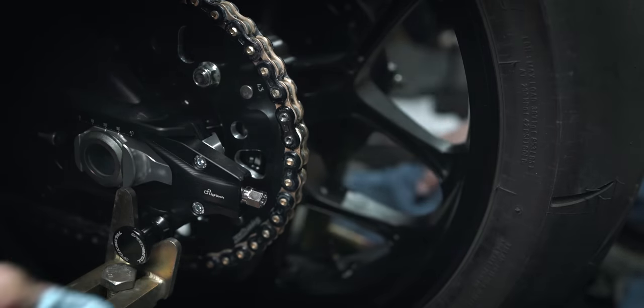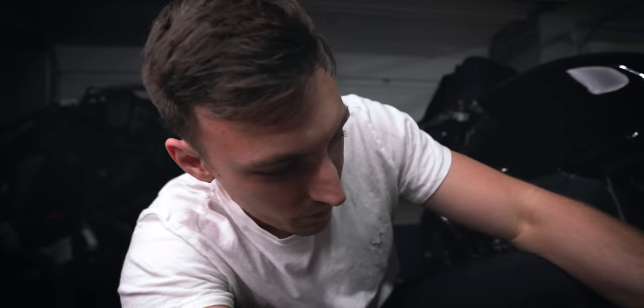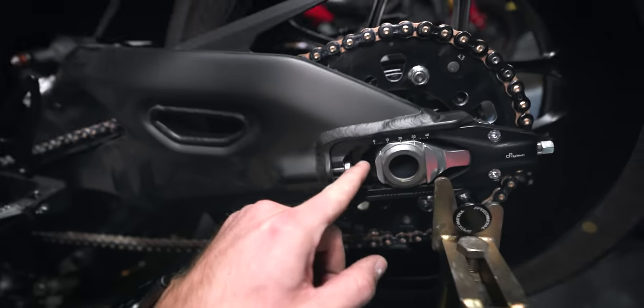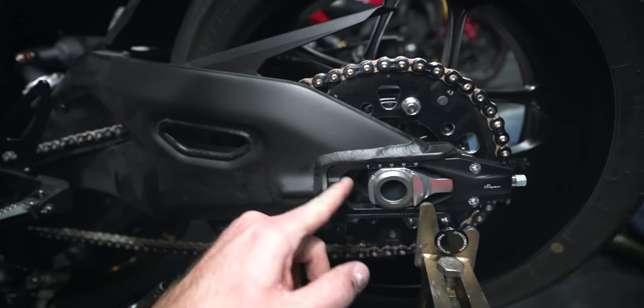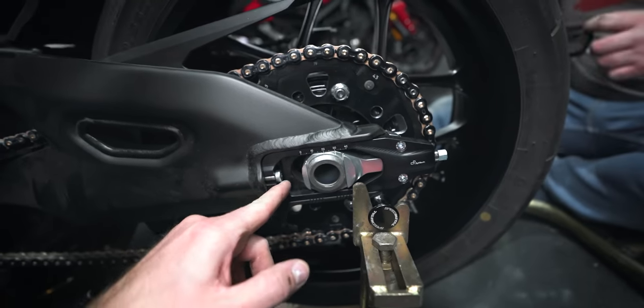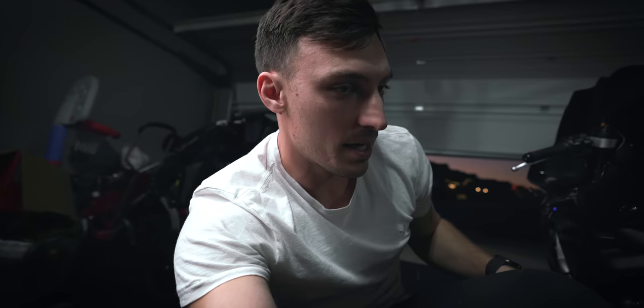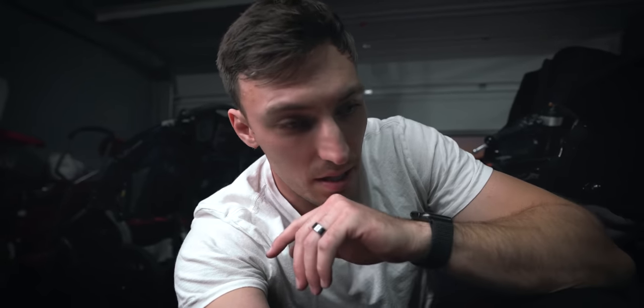Look at that professional install. We've got the chain on, we've got the rear wheel all tidied up. The only things we still have to do on the rear are tighten down the bolt that holds the chain adjuster to the swing arm - it's just hand tightened right now. Then we'll lower it back down to the ground, get the chain adjusted one final time, then tighten down both the front sprocket nut and the rear axle nut, and then we'll be done.